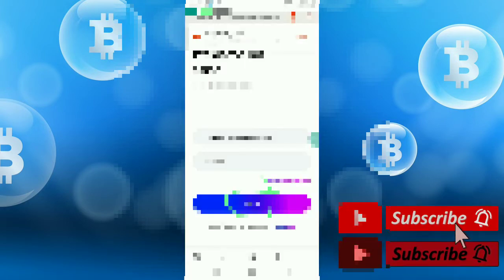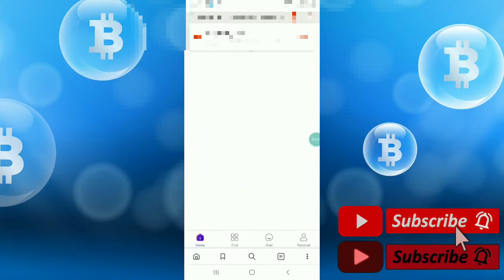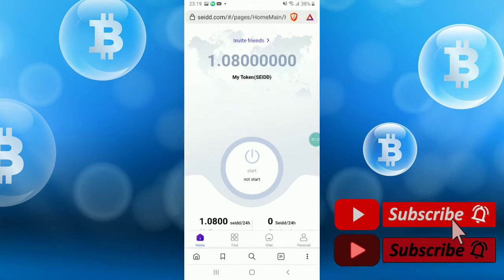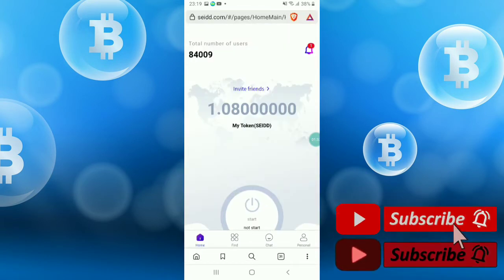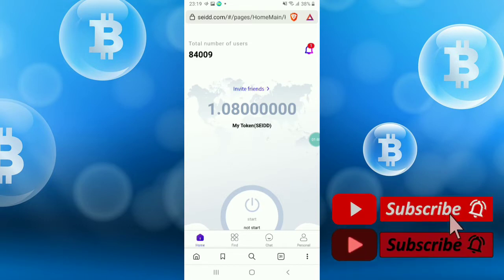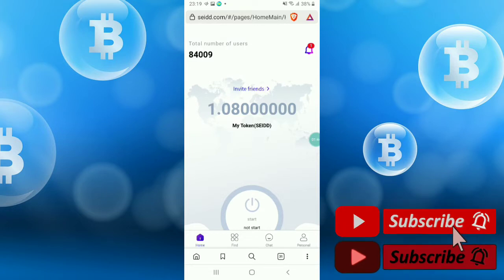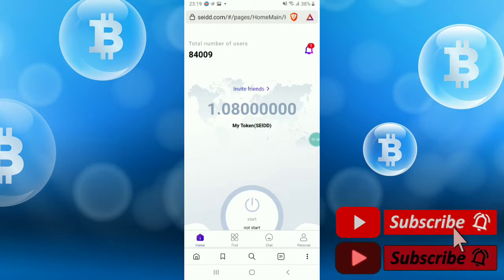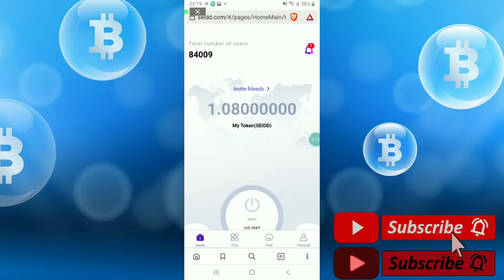Now just click login and click send. This is the main interface of this mining website. It's a totally new website with a new coin. You can see my token — this coin's token name is EDD and this is the interface.